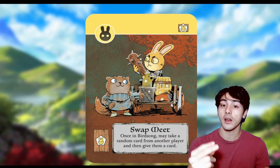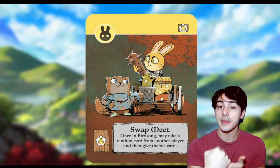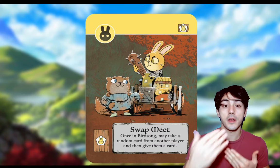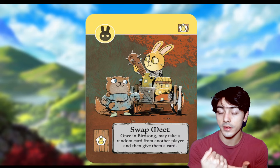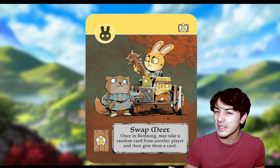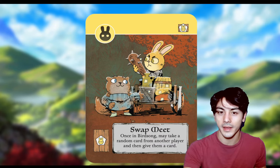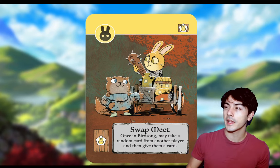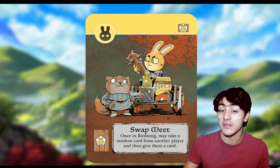This is just: you take a card from another person, it goes into your hand, and then immediately you give them a card from your hand. That means it's allowed to be that same card that you took. So even if you took a card that's not really that strong, it's not practical for you in this moment, you can give it right back. And it might seem like that wasn't a very good use of the Swapmeat because you didn't get any value out of it.